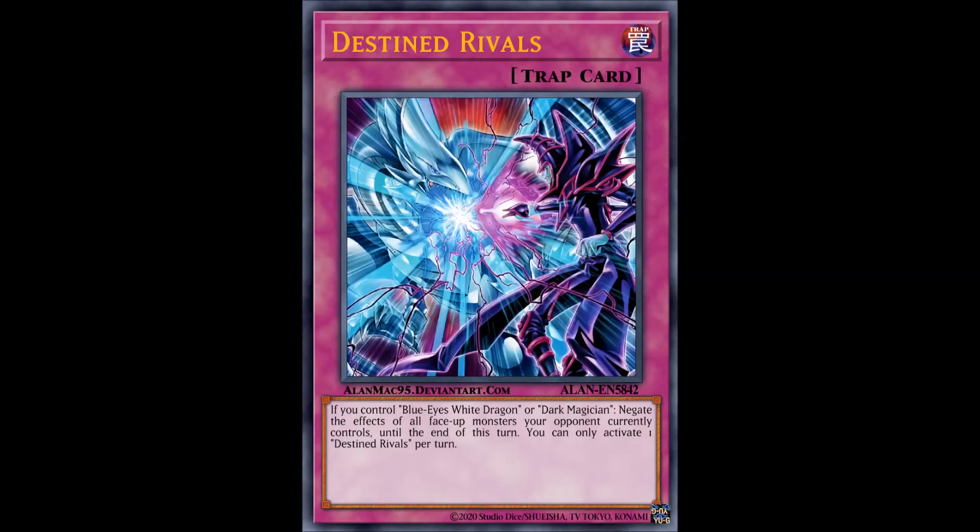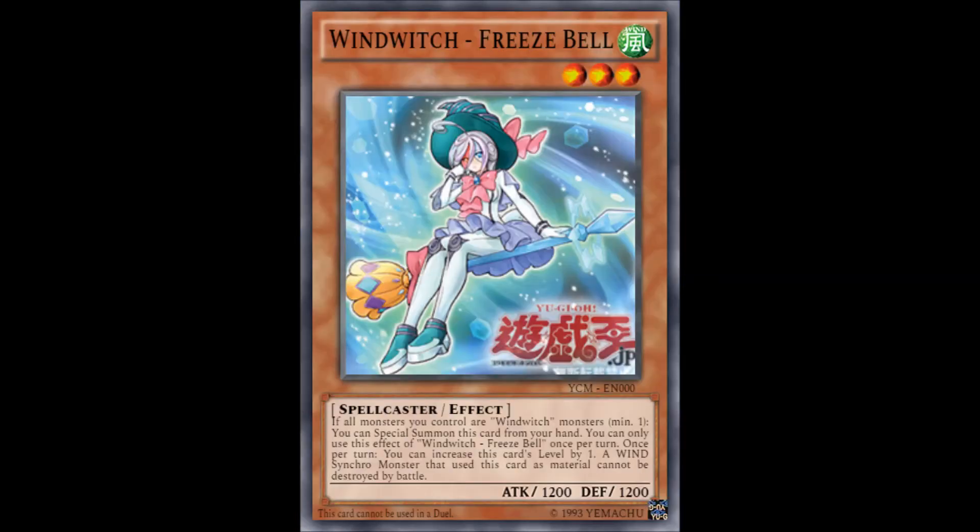Next up we have Wind Witches, which also got some new support. First is Wind Witch Freeze Bell, a nice special summonable extension tool for your synchro or link plays. It has a nice level-changing effect, although I wish it was a tuner monster, because an effect like this on a non-tuner is not the most ideal thing, but it's still very much worth it.